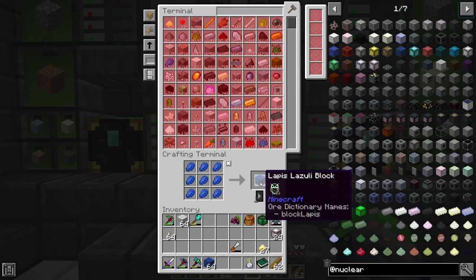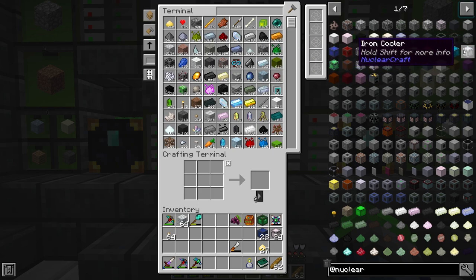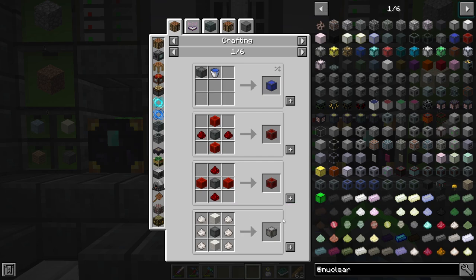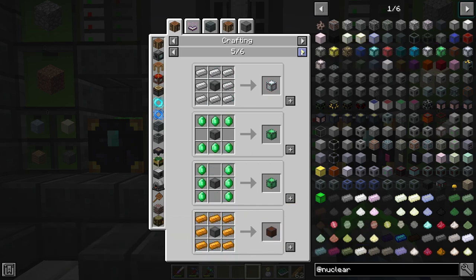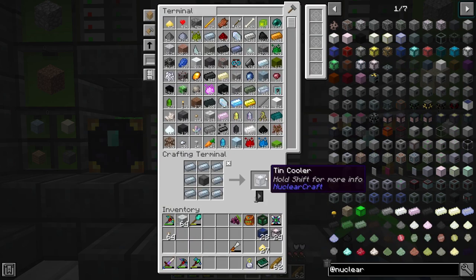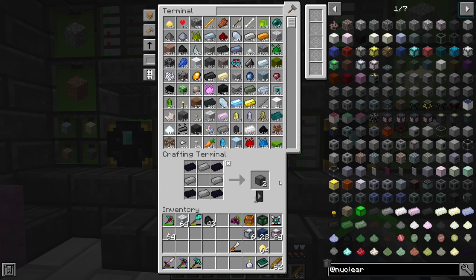We need 28 lapis coolers so grabbing two stacks to be safe. Then we need eight tin coolers. There are a lot of different quartz variants — if we can't find the right ones we'll replace them with diamond or cryothium coolers. We just barely have enough for the required eight tin ones.